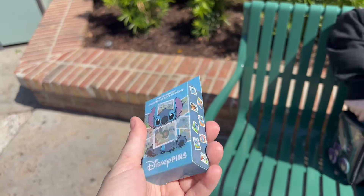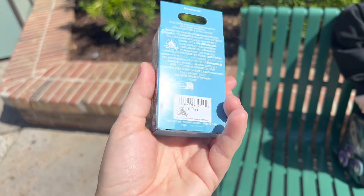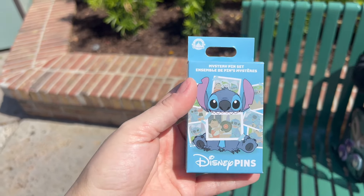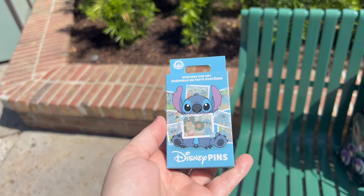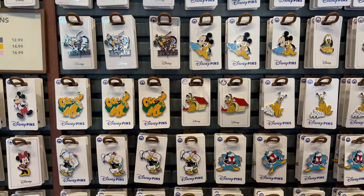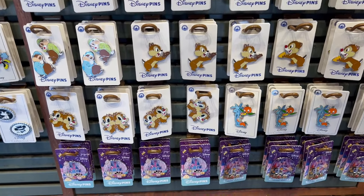I wanted to show this — it was actually not available in Pin Traders, surprisingly, but they had them in World of Disney. After this one they only had like three boxes left. Today is the first day I've ever seen this — it's a mystery pin set and it's all Stitch! We only got one box because I just want to see what they look like. I'm super excited to open it when I get home. If you like these videos please click that subscribe button, tap the like, and ring that notification bell so you always know when a new video is headed your way. Thank you so much for watching — now on to the next adventure, bye guys!